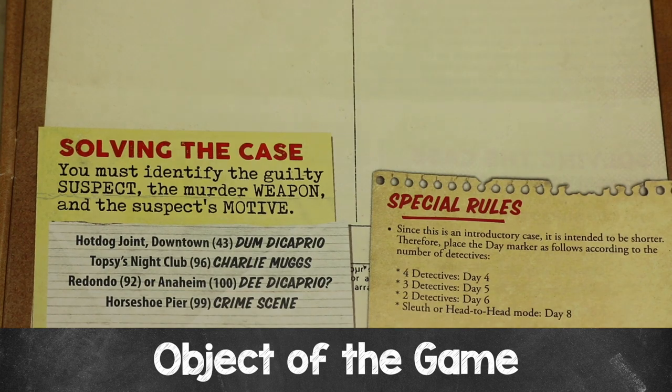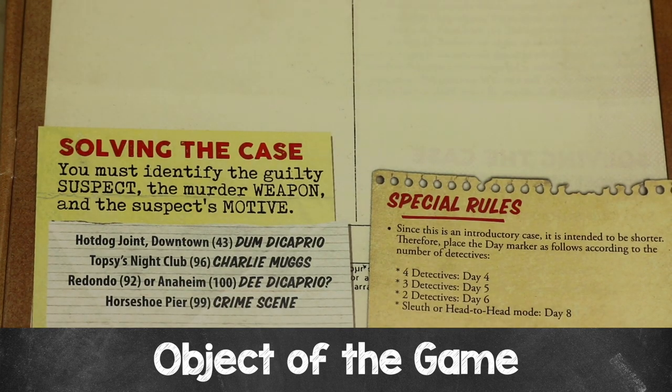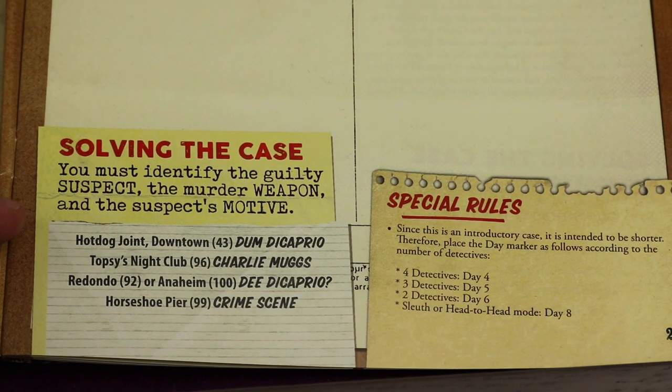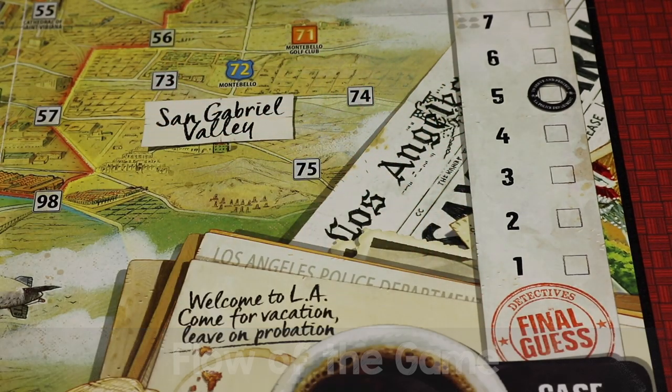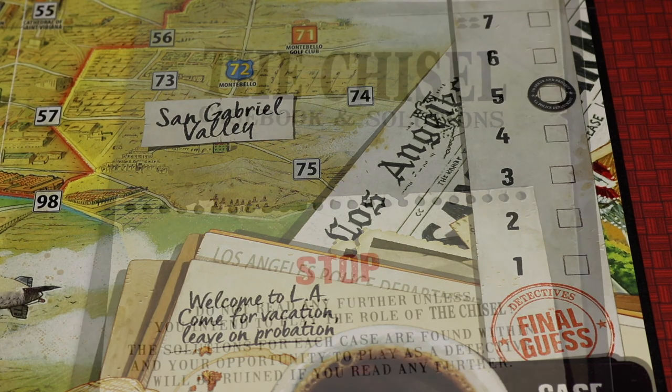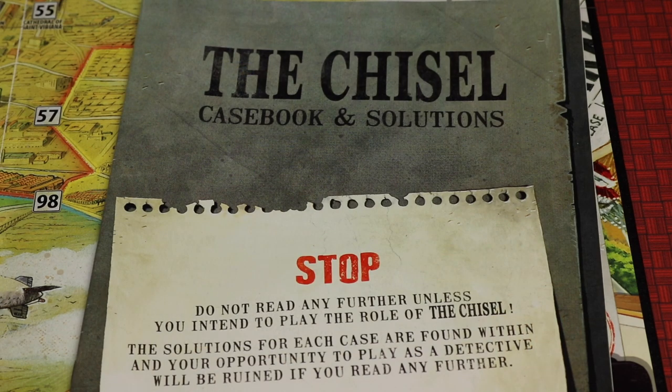The object of the game depends on the scenario. In this case you must identify the guilty suspect, the weapon, and the suspect's motive. Detectives are trying to be the one to do that, while the chisel wins if nobody solves the crime. The game is played over multiple days depending on the scenario and number of players. Each day, each detective takes actions starting with the player to the left of the chisel going clockwise. The chisel makes decisions at key moments during detective turns but does not take a turn of their own.